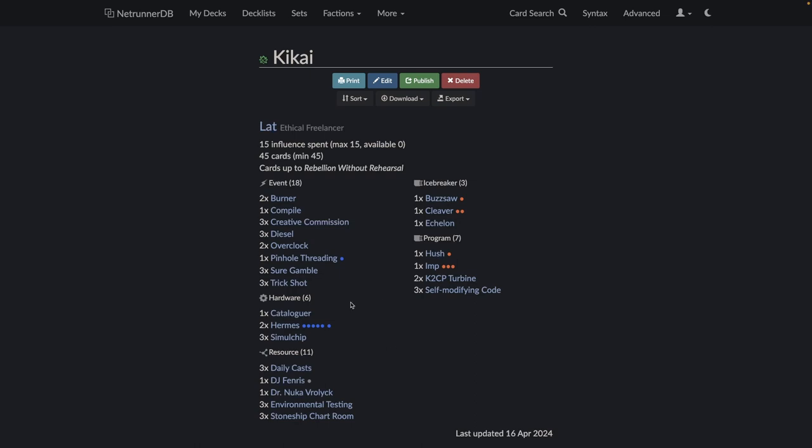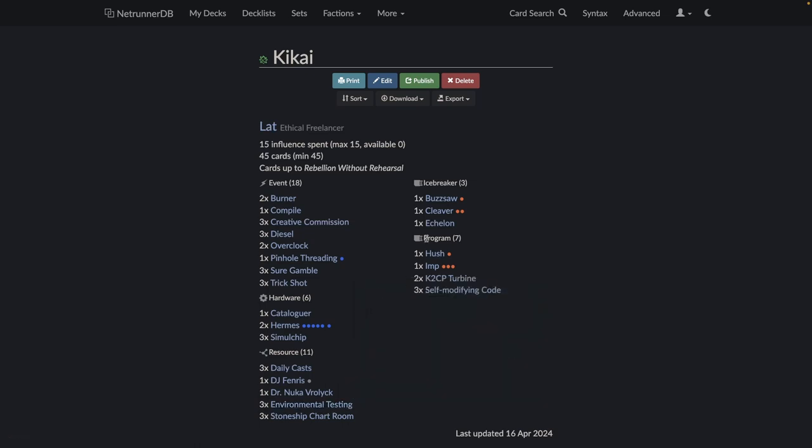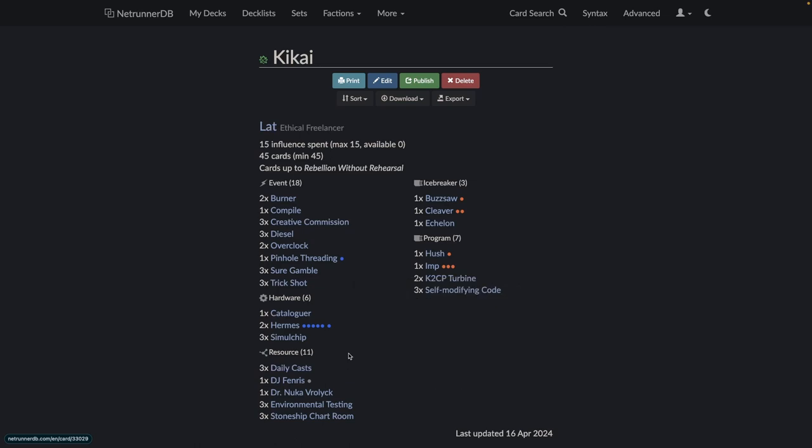There are some interesting choices in this list. The first thing I saw is they play three Environmental Testing, which is not very usual in Lat — more used in Arissana. It's also interesting that it's done with only ten programs and six hardware, which is not all that many, but then again it pays out.